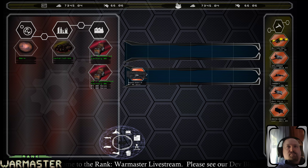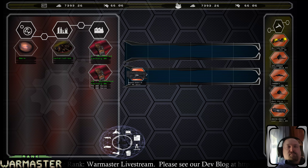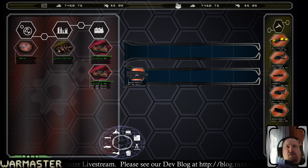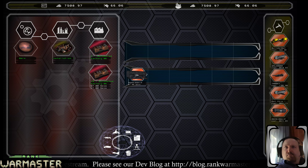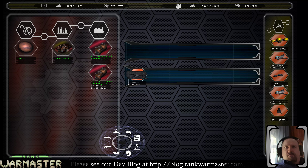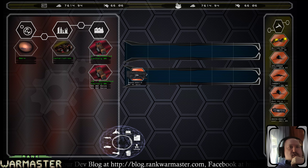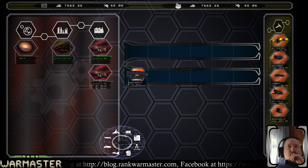Anybody else have suggestions on what to put in the pop-up on the factory screen? Maybe something like arbitrary speed, or firepower might be useful. If you're looking to build something you're going to look at the design on the right anyway — you need more. Usually if you're looking at the factory queue you're going 'how much longer until mine comes out.'